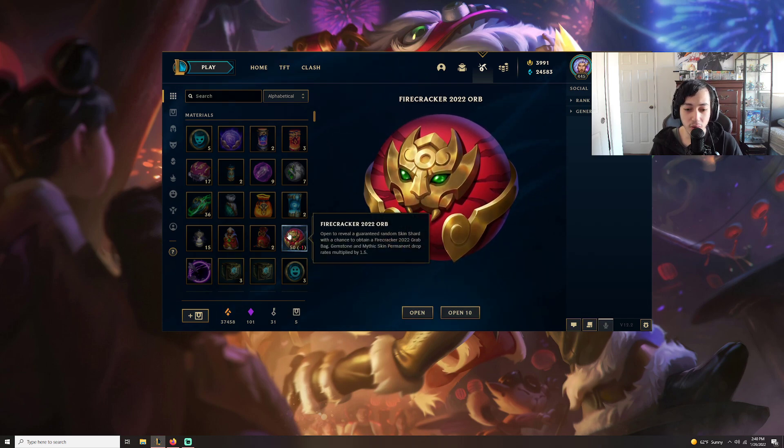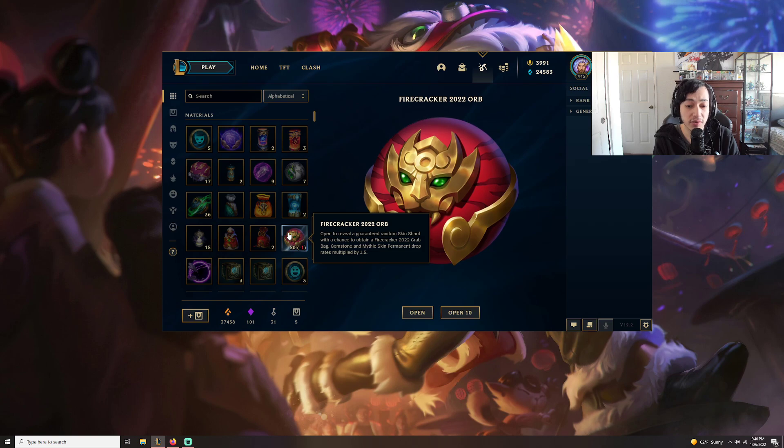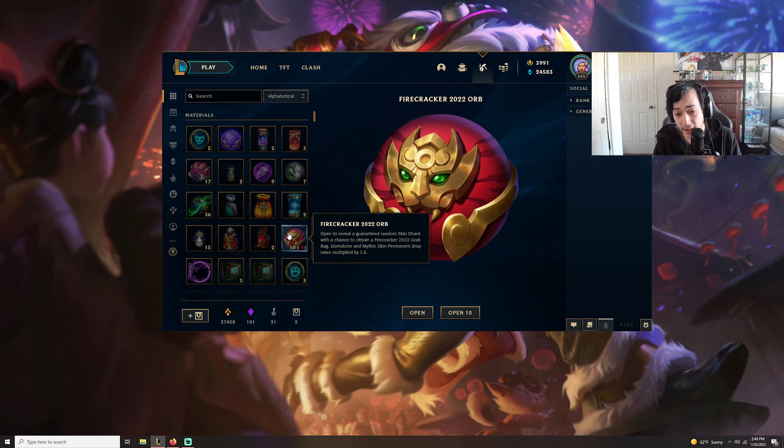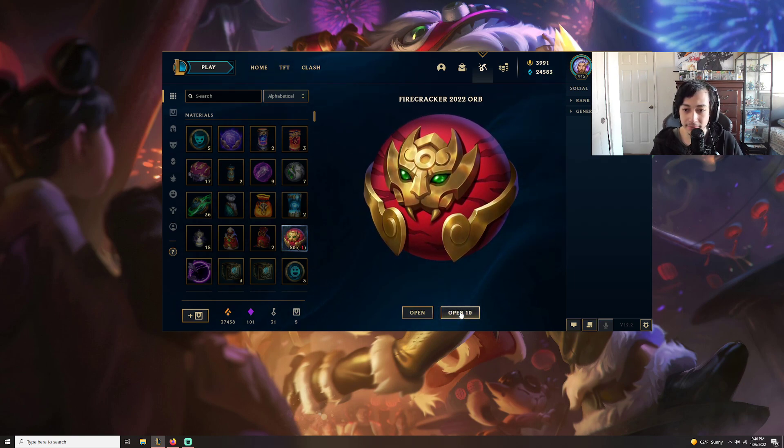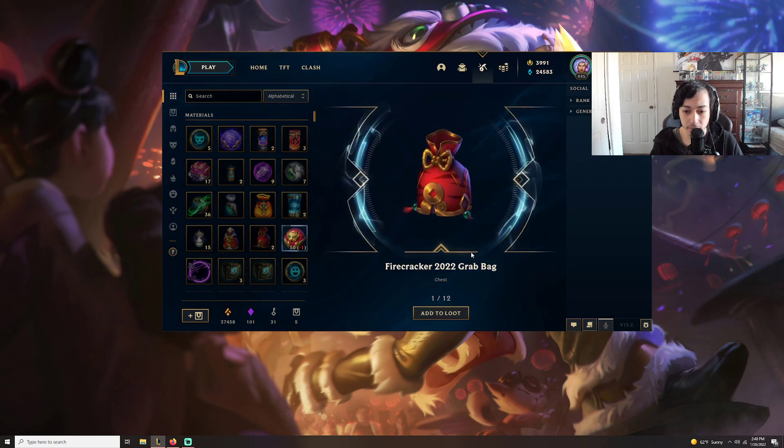Firecracker 2022 orb — open to reveal a guaranteed random skin shard with a chance to obtain a Firecracker 2022 grab bag, gemstone, mixed skin, and basically everything. Let's open it up. Right out the back we had a Firecracker 2022 grab bag.